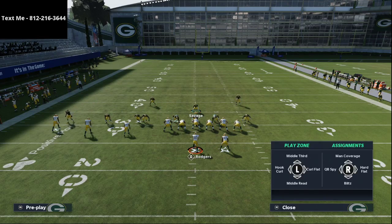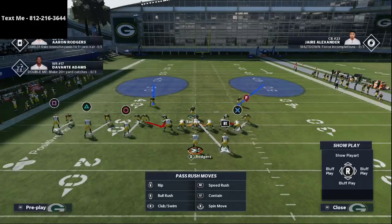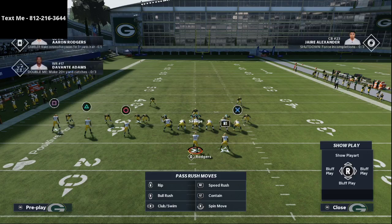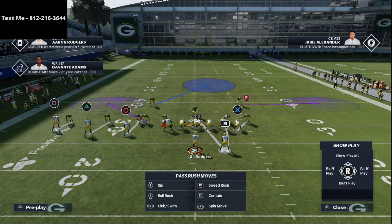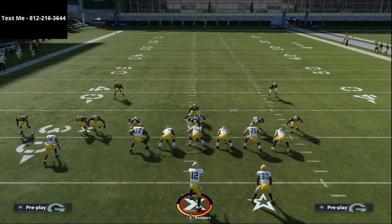Looking at Cover Two Man, we set it up the same way — spread the line and crash them. A really important adjustment: take the lineman on the right and put him in man coverage on the running back. Then I'll roll coverage: put the linebacker on the left in a purple zone, the safety on the right in a purple zone both at 25 yards, and put that safety in a deep middle zone.